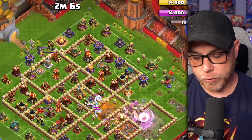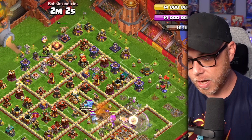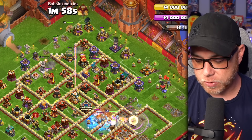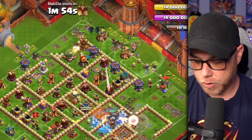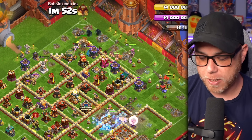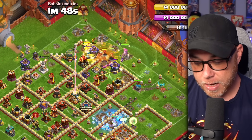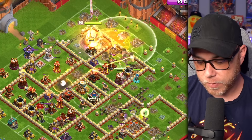Now we go up top and drop two giant throwers, the King, and the siege barracks in the corner. Release all of the miners to the right of that, as well as all of the hog riders, the apprentice warden, the grand warden, and send the royal champion in on the flank. Next we go ahead and use the King's ability and the warden's ability.